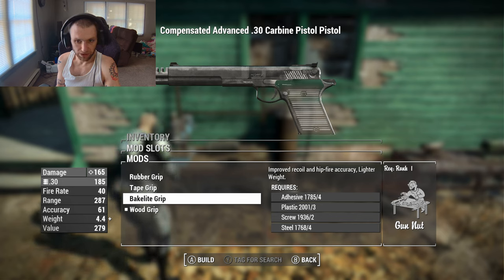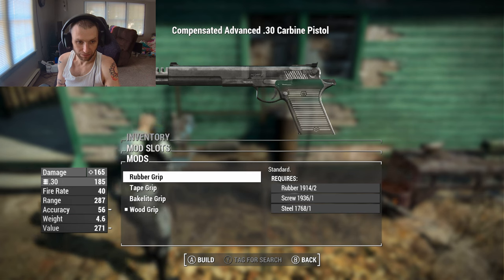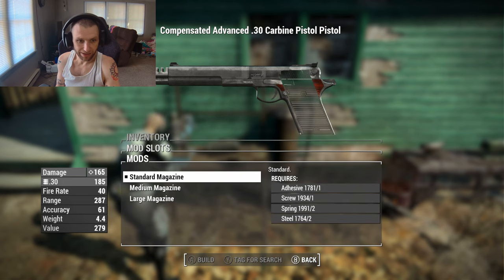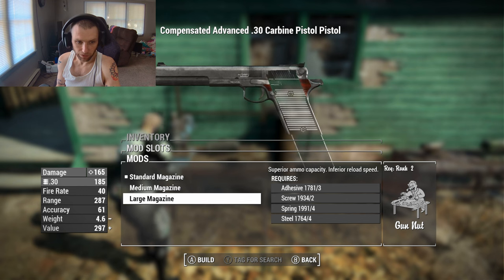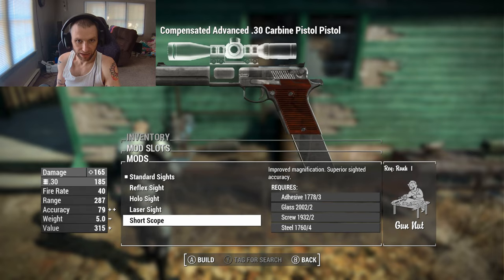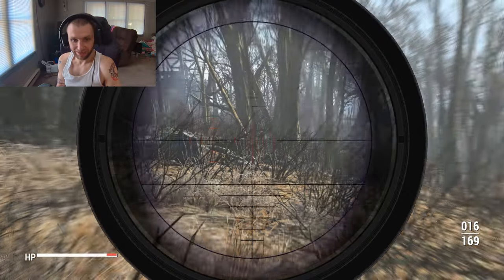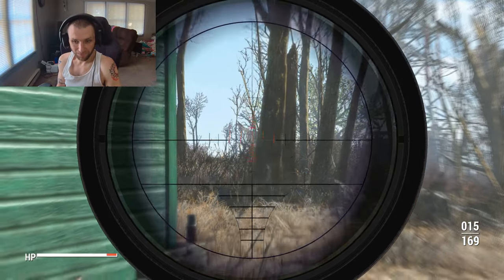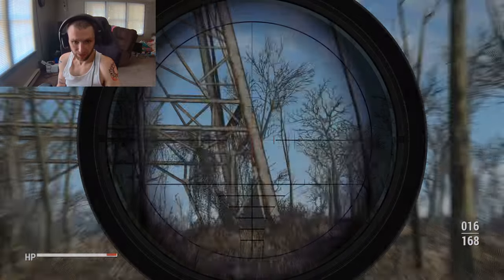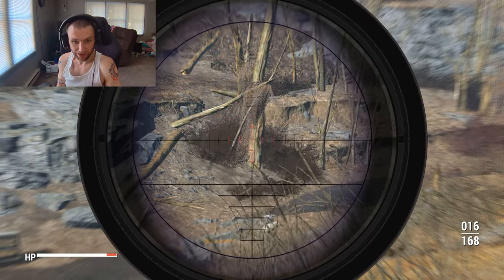For grips: the wood grip gives improved recoil and hip fire accuracy; the bakelite grip does the same but is lighter; the tape grip improves recoil control but not accuracy; and the rubber grip is standard. I like the bakelite grip. For magazines, you can go standard, medium, or large - obviously just go with the biggest magazine. For sights, there's a reflex sight, hollow sight, laser sight, and a short scope so you could even snipe with this. We now have a 16-round magazine instead of the base 8.